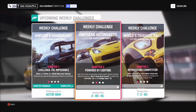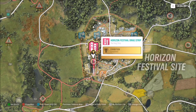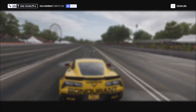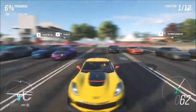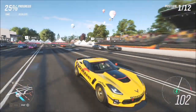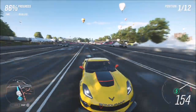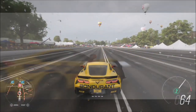The first challenge wants you to win five drag strip events in either of the two cars, whichever one you've chosen. I recommend heading over to the Horizon Festival drag strip as it's right there as soon as you come out of the festival, and it's a nice quick easy standard length one. Using this tune made mincemeat of the competition - very quick, very easy.